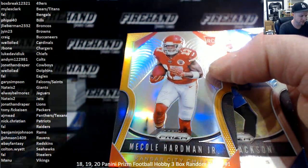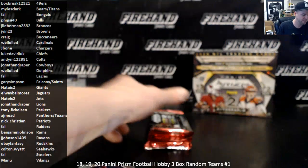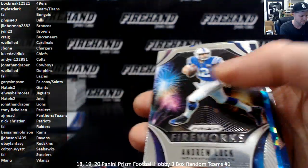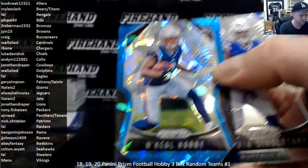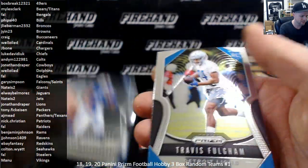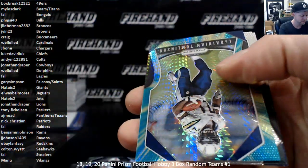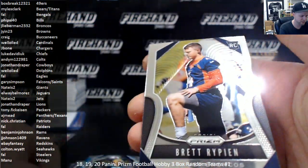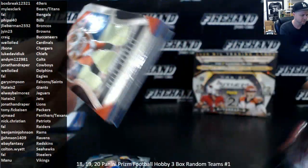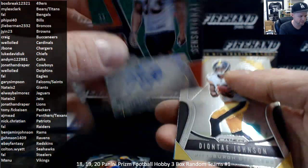McCole Hardman Jr. orange rookie, numbered to 249. Tyree Jackson and Ed Oliver. Fireworks of Andrew Luck. Nakia O'Harey rookie to 99 Blue Crystals for the Patriots — Nick Christian. Devin Singletary and Travis Fulgham. LaDainian Tomlinson hyper. Rashawn Gary and Brett Rippin. Last pack should have an autograph — and it's a Sensational Signatures Rodney Anderson to 75 for the Bengals, green scope — going to Frank.